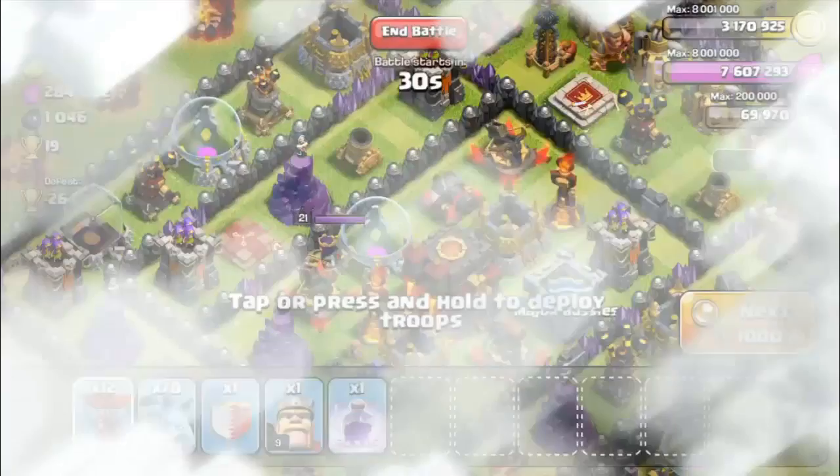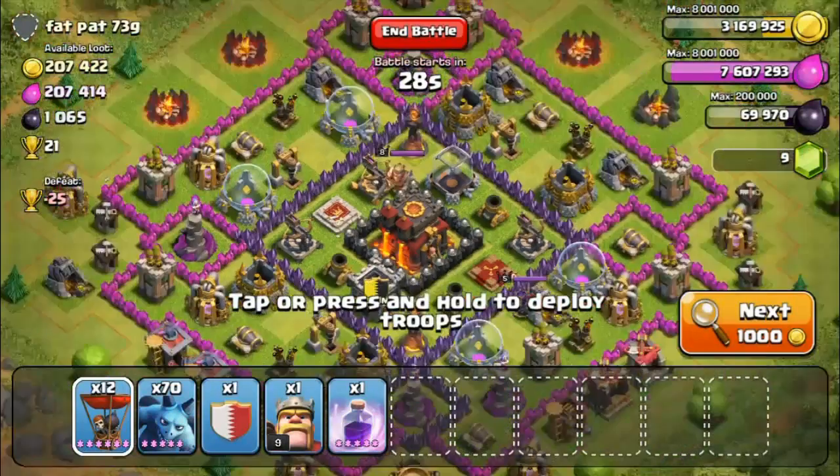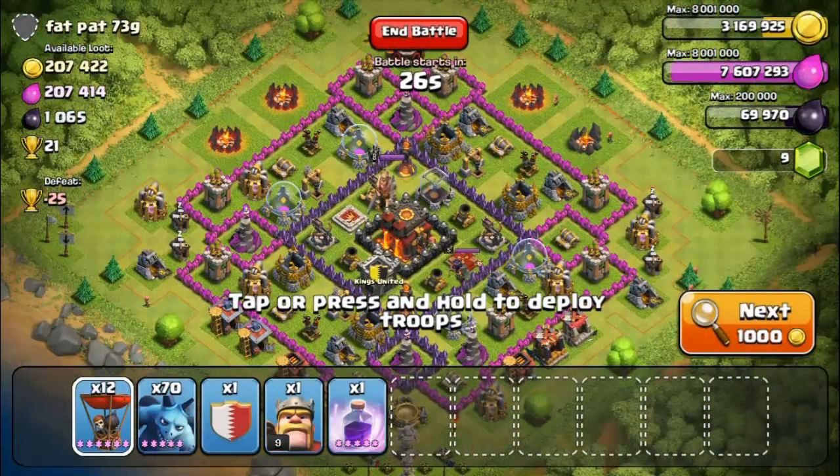If you don't, you're pretty lucky. As far as bases, most of the bases I'm coming across are Town Hall 10s. Most of them do have maxed out weapons or defense towers. Relatively few do not have maxed out defense towers, but the majority of them do.